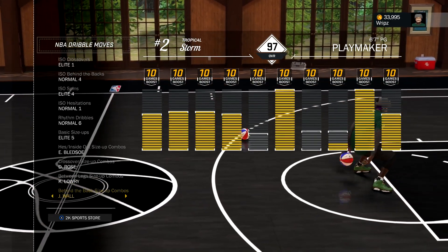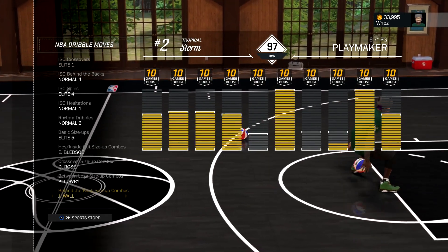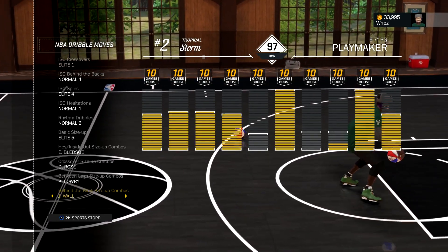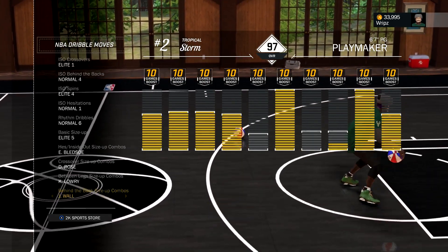For the behind the back size up combos, I have John Wall. I can make combos out of it. Sometimes I also use Stephen Curry, Elite One, and Jamal Crawford depending on the situation.